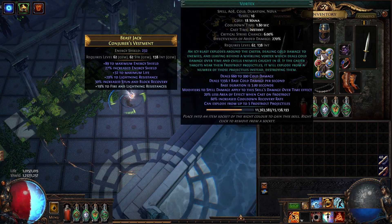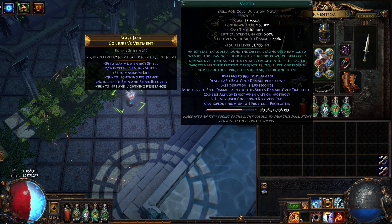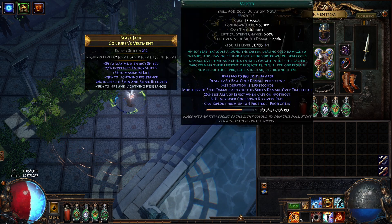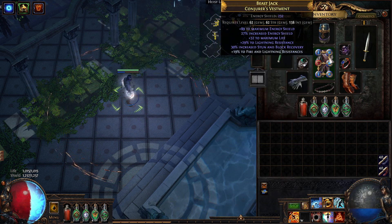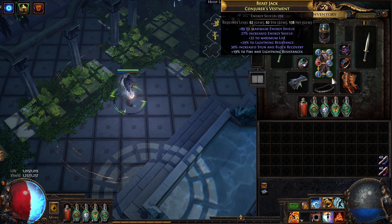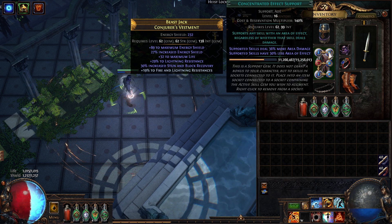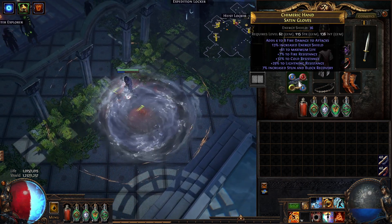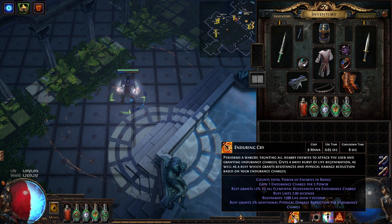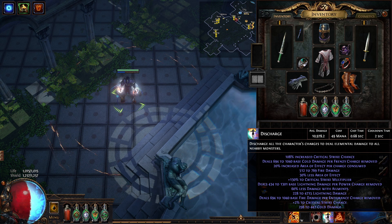Does your Vortex need to be a 6-link? No. Your 6-link, or Tabula Rasa if you have one, needs to be Discharge for as much damage as possible. I was lazy and didn't want to create a 4-link Vortex and 4-link Discharge separately, so we have a 4-link Vortex and 4-link Discharge. To boost Discharge damage, use Crit and Crit Multi, or Consecrated Effect Support — that one boosts damage quite a lot. We're also using Endurance Cry to gather Endurance Charges, so we can boost Discharge damage to really crisp numbers.